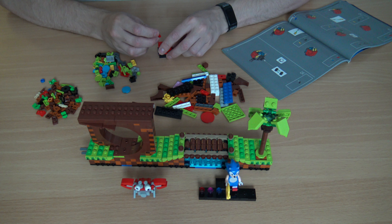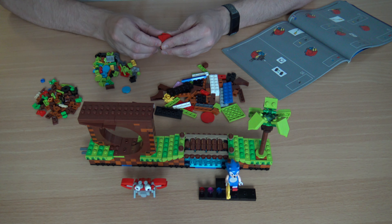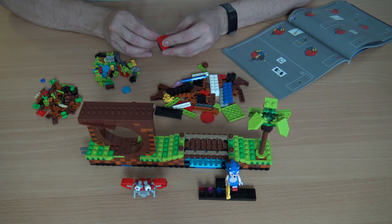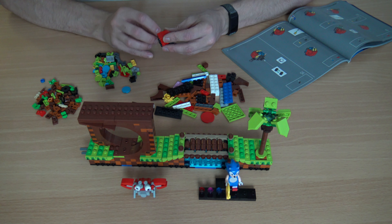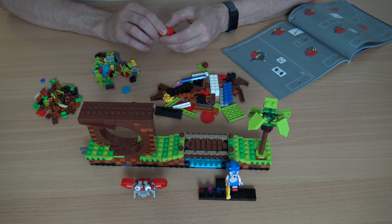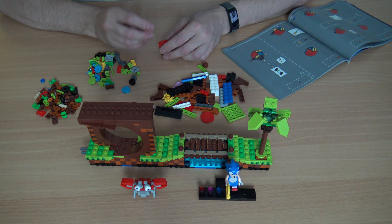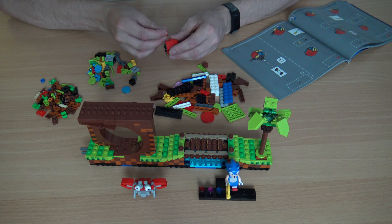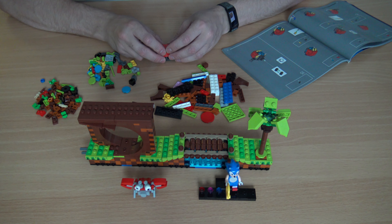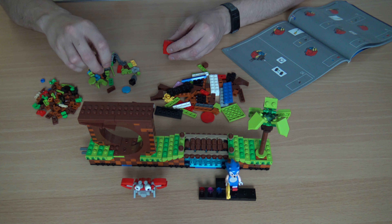We're only doing this side first — better follow the instructions and not skip ahead. I can see the booklet moving in the fan — keep still! The page is so desperately wanting to flip over and I've got the fan on the lowest setting, there's no lower. What is that piece? Stop moving!